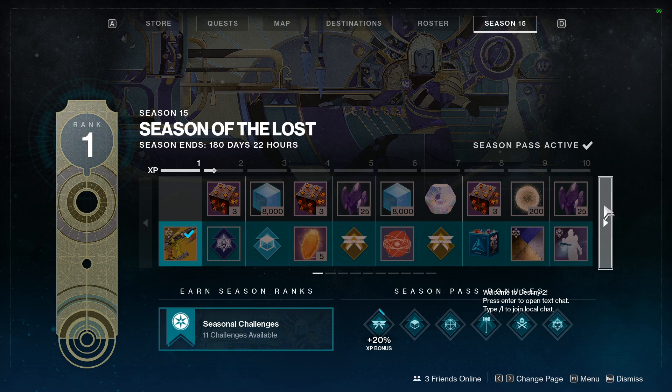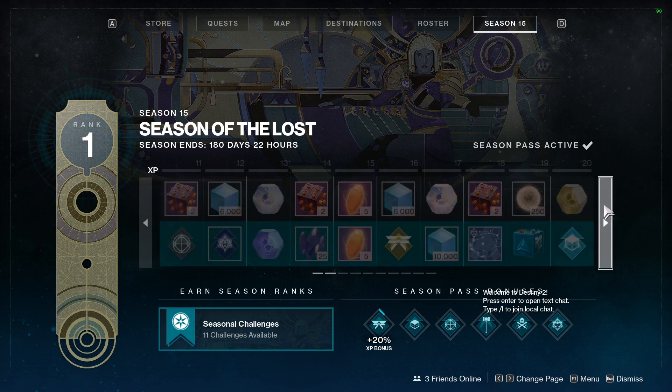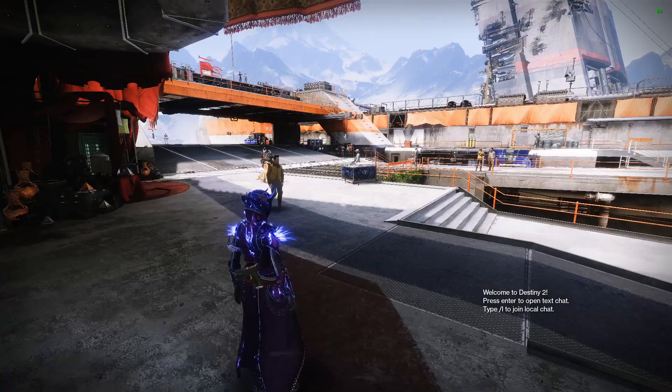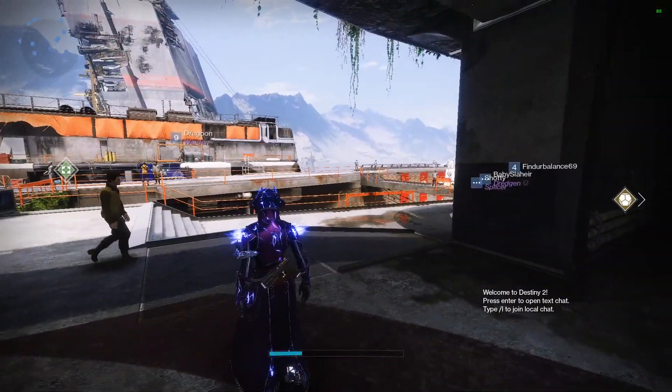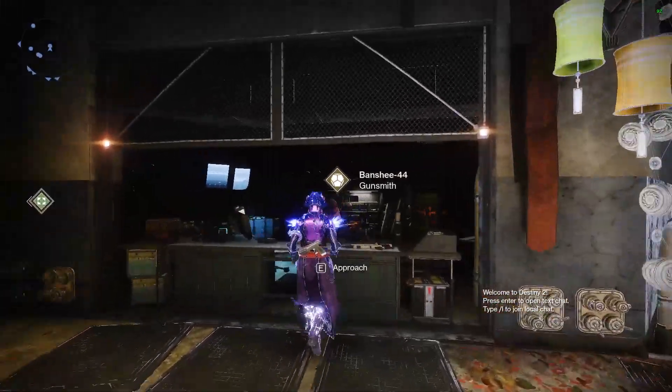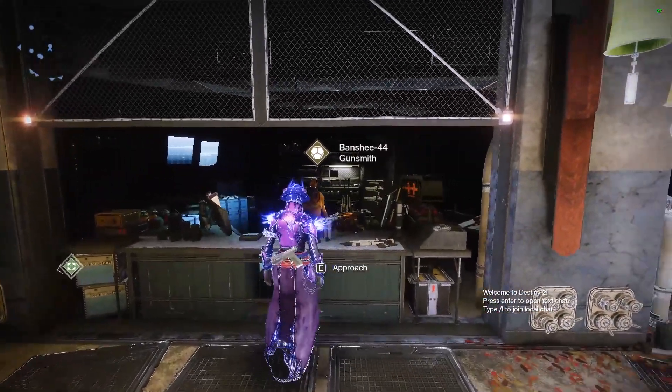If you're a free-to-play player, or you're not buying this current season, or you just haven't purchased it yet, you can get it for free at level 35 in the pass. Once you have completed that and grabbed the gun from the season pass, you'll see this icon to bring you over to Banshee 44.